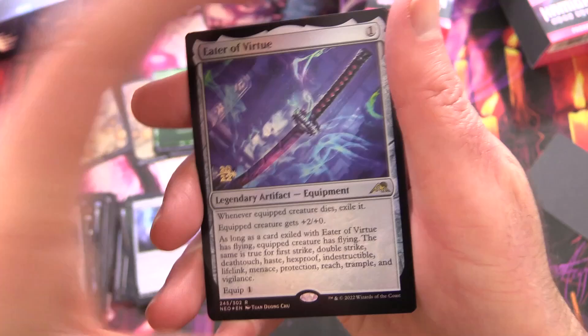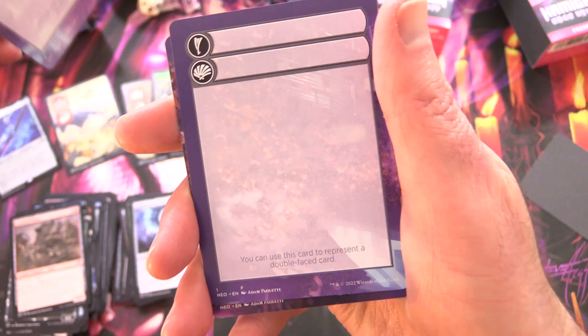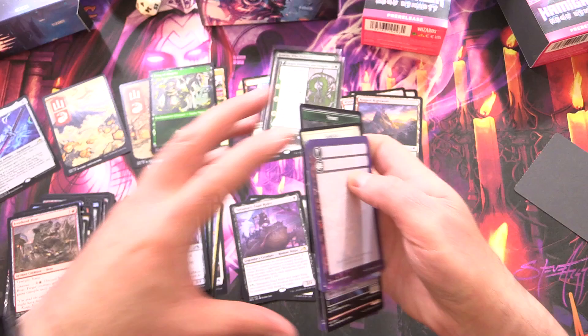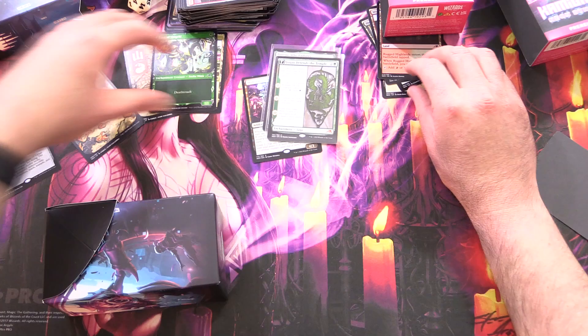So we've got an Eater of Virtue foil — very nice — with a 2022 promo stamp. And a blank card, and another blank card. So in case you get double-sided things during the pre-release. Let's get this stuff out of the way and move on to the second box.